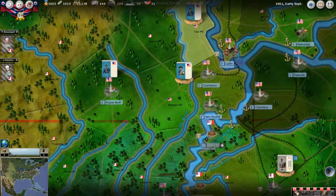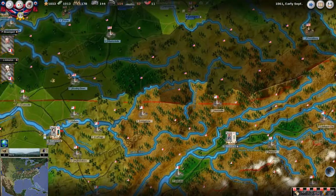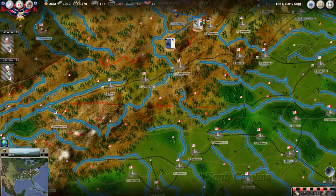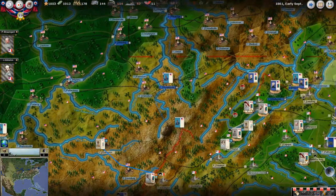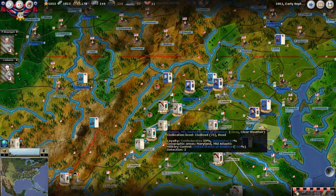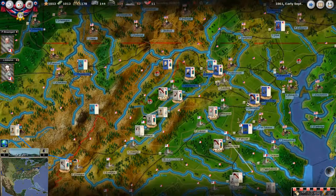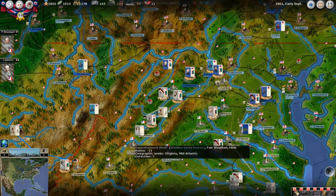Hello everyone and welcome back to Strategy Gaming Dojo, where we find, learn, and play one more turn of the great strategy games. Today we are going to continue on with our exciting series of American Civil War II. We are currently in early September of 1861. The war is going fairly well from our Confederate side — not great, not poorly, but there are a few things we're a little concerned about.